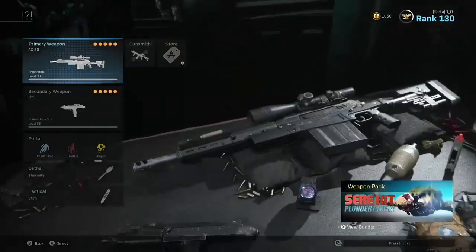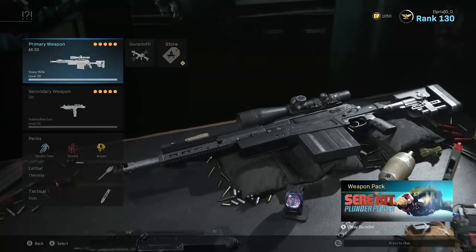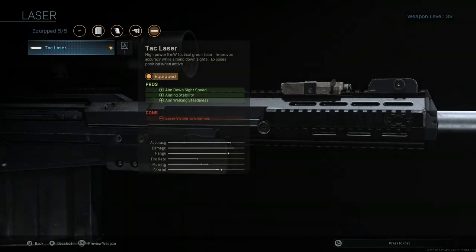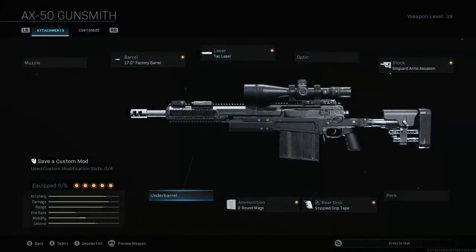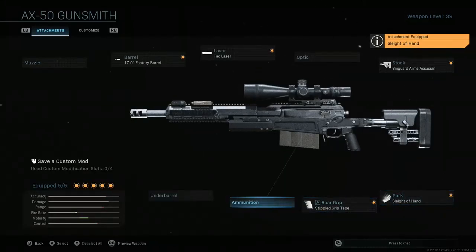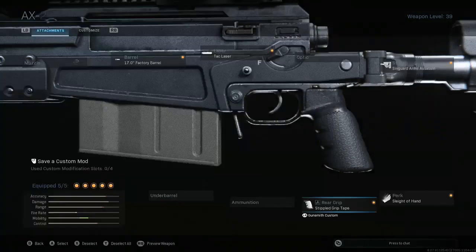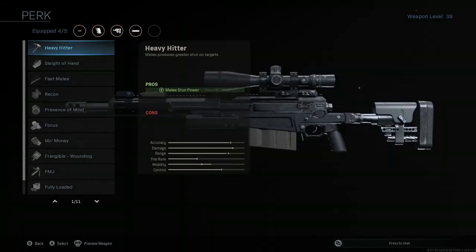Next up I have different perks for this class — I'm using this for mostly objective-based game modes and long-to-medium range maps. First off we have the AX50 with the 17.0 Factory Barrel, the Tac Laser, the Singuard Arms Assassin stock, and Stippled Grip Tape. This is basically as much ADS speed as you can possibly have. I used to use the Nine Round Mags here but I'm going to take those off.